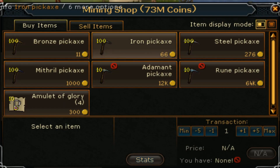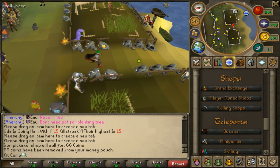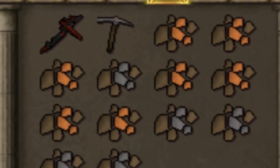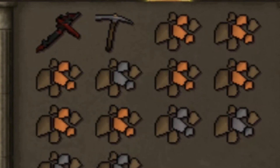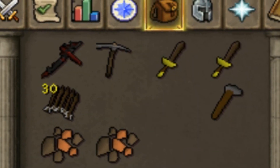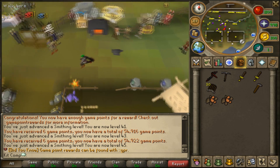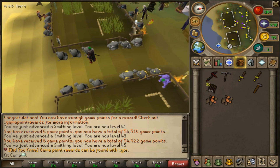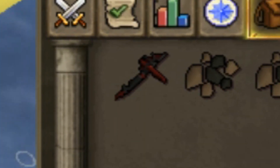We're gonna buy ourselves an iron pickaxe because that one is also level one, and then we're gonna get our mining up, which should be pretty fast. We've got ourselves some tin and some copper, we're gonna go make some bronze armor real quick. We made some daggers and some bolts and we are now at 45 smithing, which I think could put us at a level where we can make something better than bronze items.